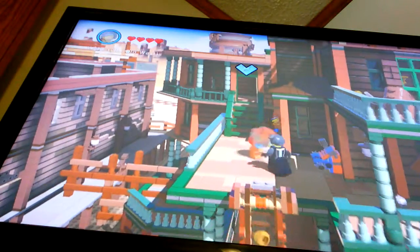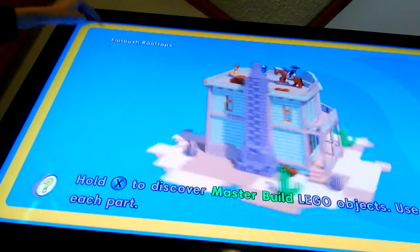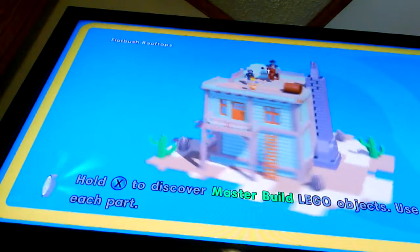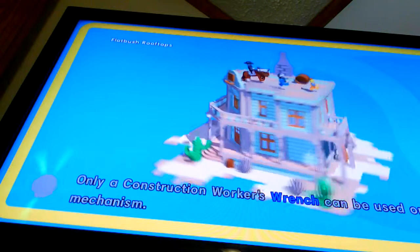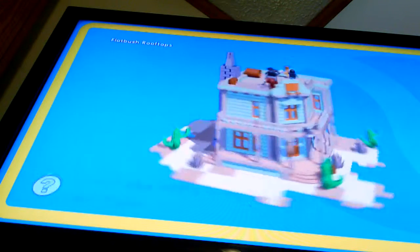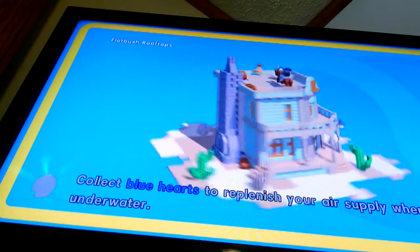Back to the world. You can see that it says 'Flat Bus Rooftops' right there, so that means we're going to Flat Bus Rooftops. That's what it tells you in case you don't know. But this pretty much is almost a hard part.